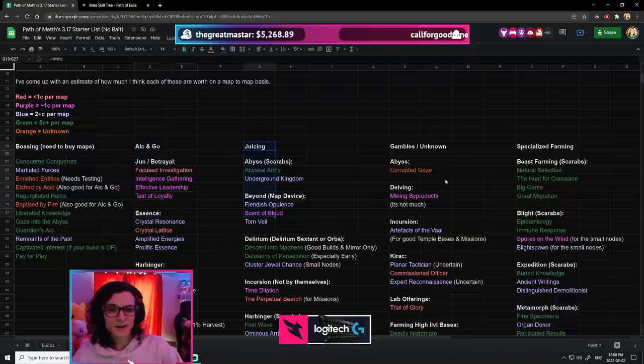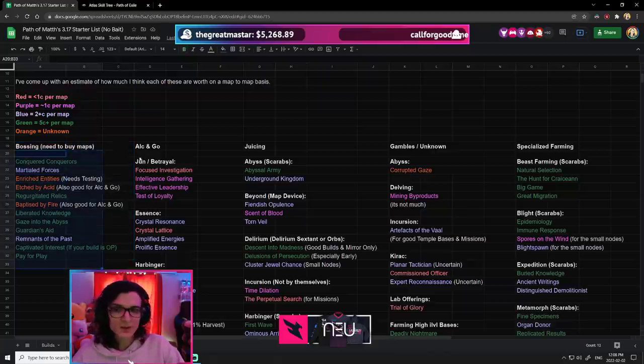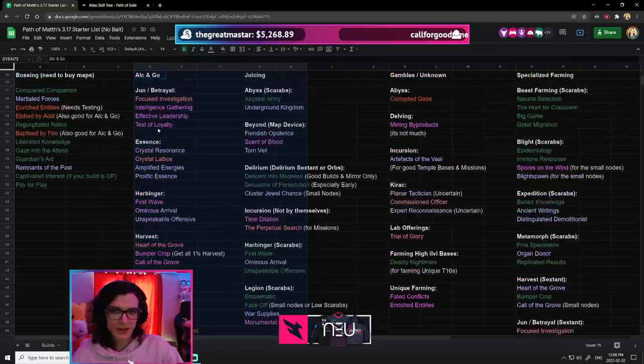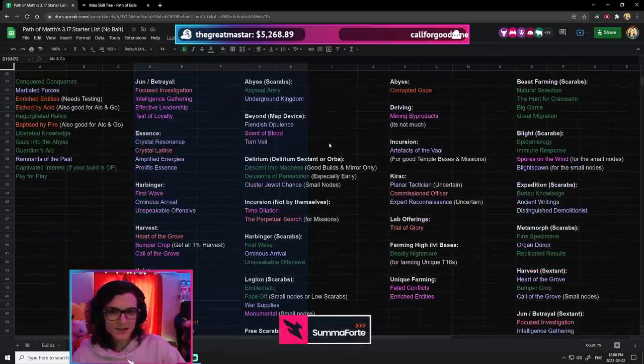I've separated it based on play style. Bossing people will definitely want certain nodes. Alkan Go players will definitely want some of those. There are a lot of options, but you'll have to choose which ones you want out of all of these.